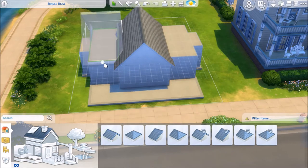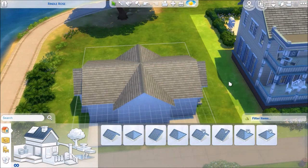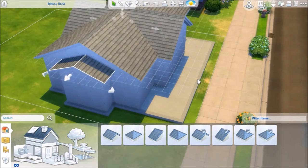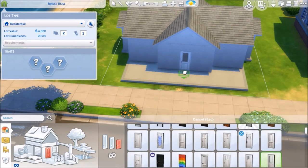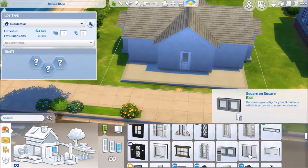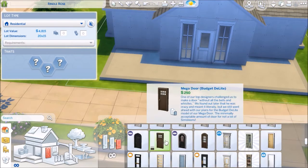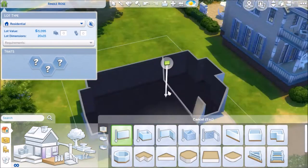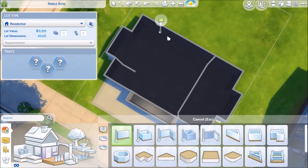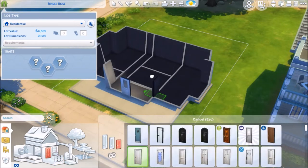I was originally going to make a starter home, but I just realized that I didn't want to be limited by that budget. I didn't want it to be a very expensive home, but when I was getting into the decorating — you'll see I do room by room objects before I really get into decorating — I was originally going with the mentality of a starter home, but I just wasn't in the mood to do a starter home. So it's just a little bit more expensive, but just a little bit of work from your sims and they'll be able to afford it. Or, you know, you can use a money cheat — that always works.